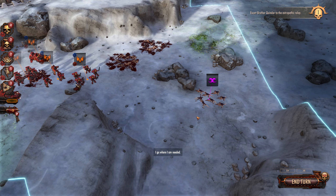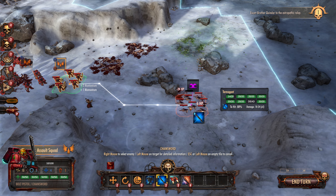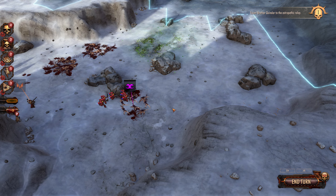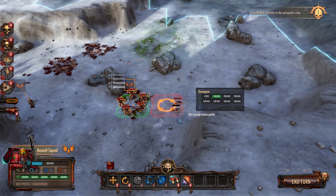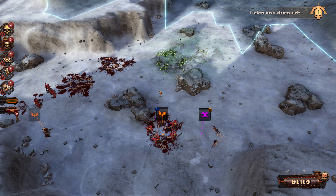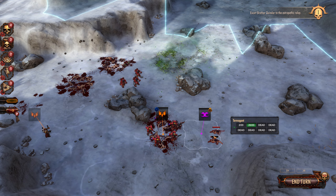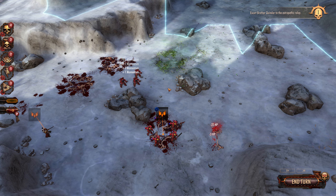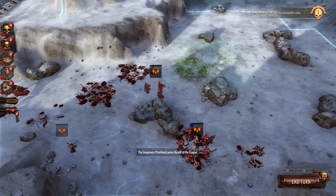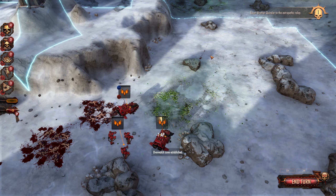I don't want to lose any of the — soldiers, whatever the angel requires. We are the furious Sanguinius. Nice. Hey, you can shoot! We have enough troops coming this way that can act as overwatch. The Sanguinary Priesthood serves the will of the chapter — specifically these guys. Anti-grav ready. Overwatch zone established.